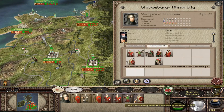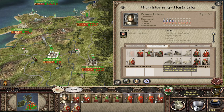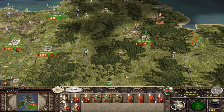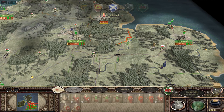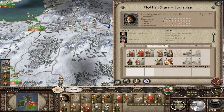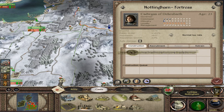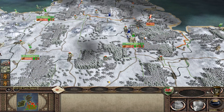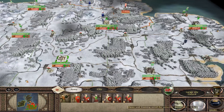Why don't we try hiring an assassin? Retrain everyone! Let's see what the Scots do now. Still nothing - they're going for Nottingham! Train, train, train. Retrain as well. That could be hairy. They've just wandered right through my territories. That's concerning.